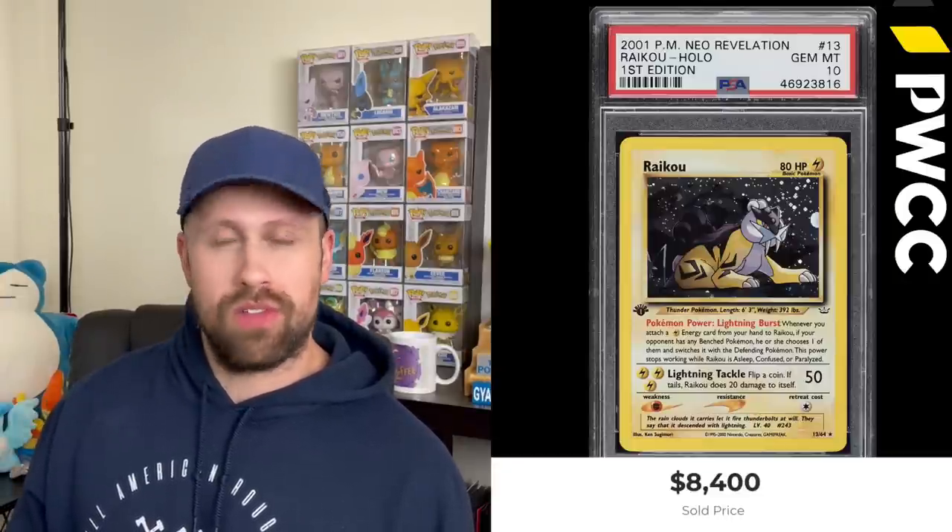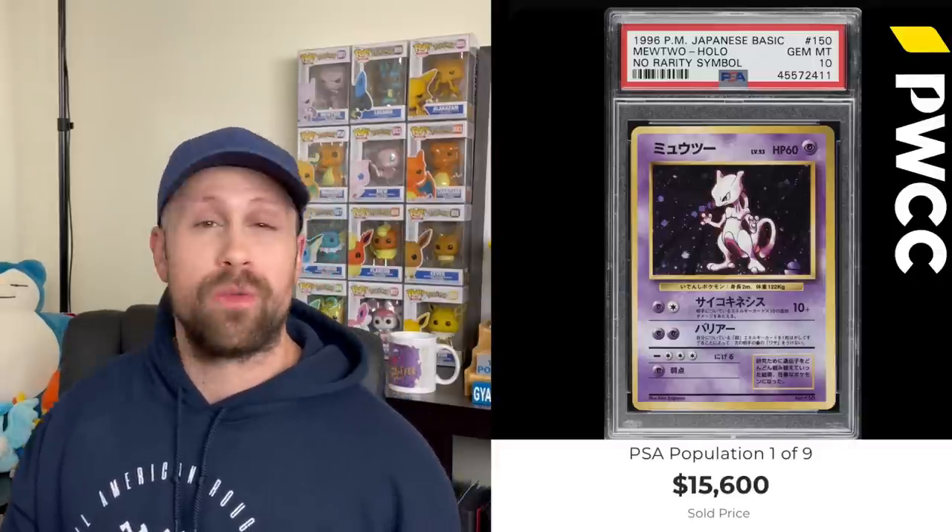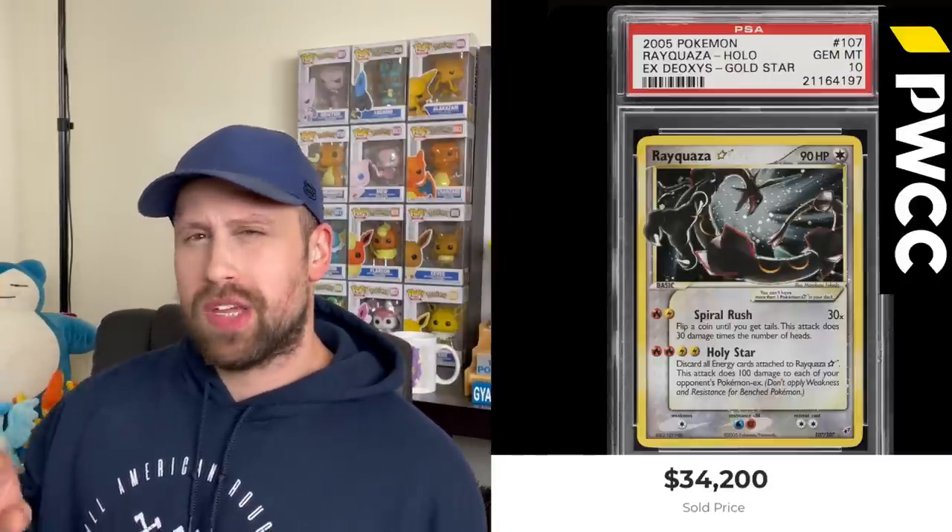The Gold Star Mudkip from EX Team Rocket Returns sold for $7,800 this week. A couple of the Legendary Beasts — Raikou first edition from Neo Revelation set in PSA 10 sold for $8,400, while the Entei also sold as a PSA 10 for $8,400. Here is a first edition holographic Snorlax from Jungle Set, PSA 10, sold for $9,300. And then we saw a PSA 10 first edition base set Stoisaur come by and it sold for $38,400. Then in the monthly premiere auction of PWCC, a PSA 10 no-rarity-symbol Japanese base set Mewtwo — pop one of nine — sold for $15,600. And the auction of the week goes to this Gold Star Rayquaza with an older label, sold as a PSA 10 for $34,200.